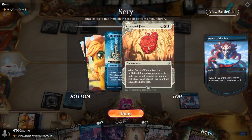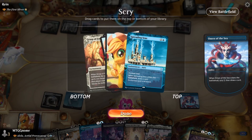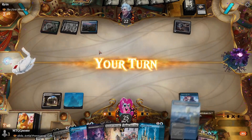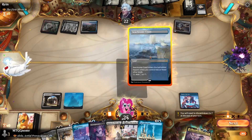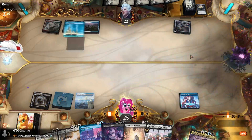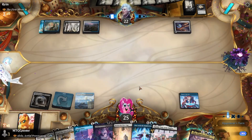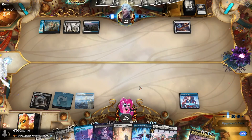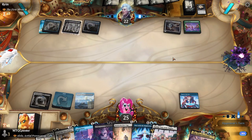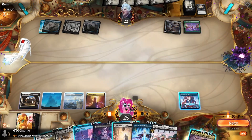Grasp of Fate and Spreading Seas. Grasp of Fate wouldn't be bad — that is a removal spell — but I have Expel the Interloper, so let's get the Spreading Seas. Spreading Seas could be good. I can hose them on their Copperline Gorge there, even though they have the Arcane Signet. They would have played some Slivers by now if this was any type of Sliver deck. Maybe they want to wait till they play the First Sliver.